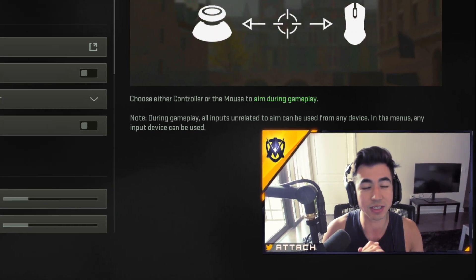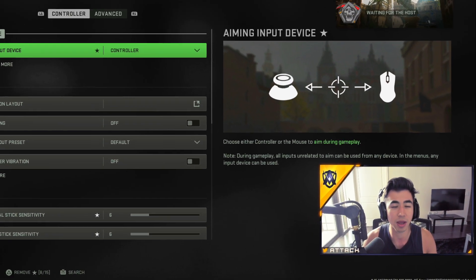Good everyone and welcome back to a brand new video. Today I'll be giving you guys tips on how to improve your aim in Modern Warfare 2. First things first, you have to have good settings that you're comfortable using.